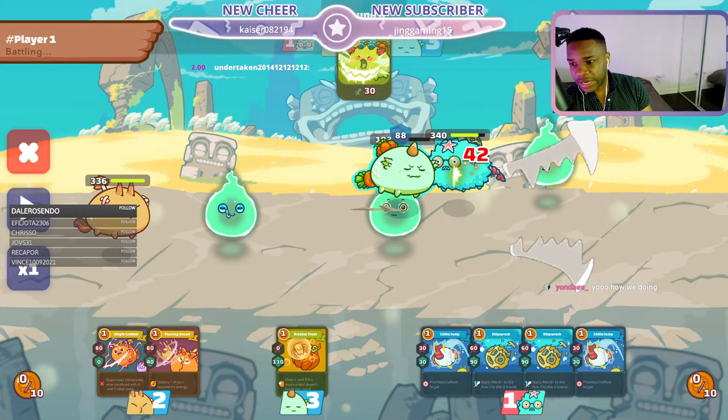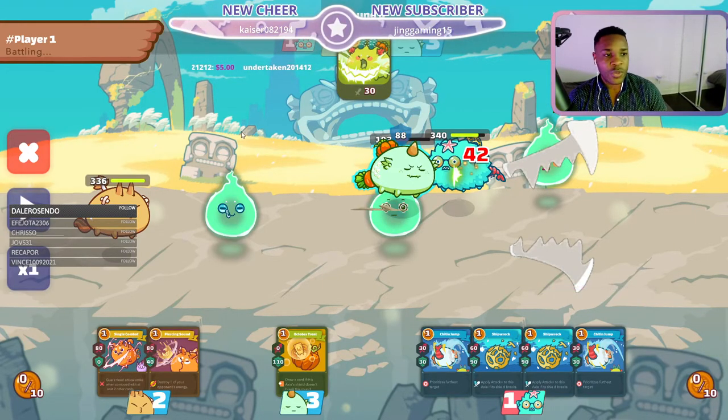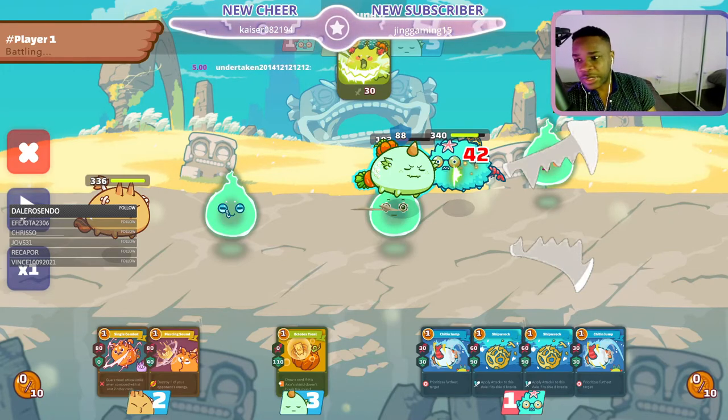One thing with the bird is it can 1v1 plants with enough energy. Absolutely — especially with Peacemaker and Balloon, it's an absolute beast. By the way, we have Yande in the building — Yande, hope you had a very merry Christmas, my friend.